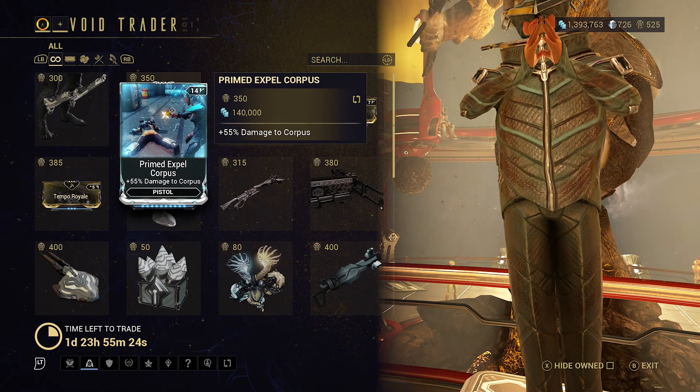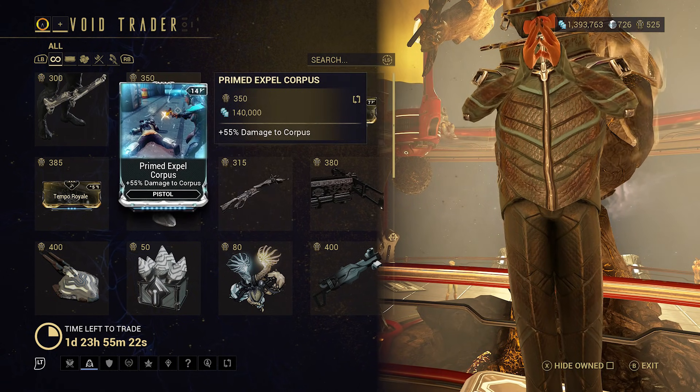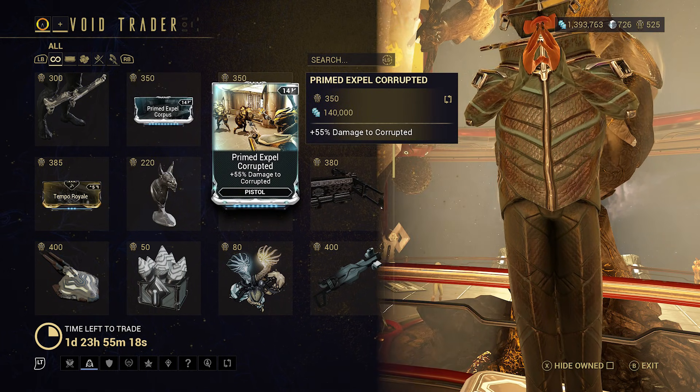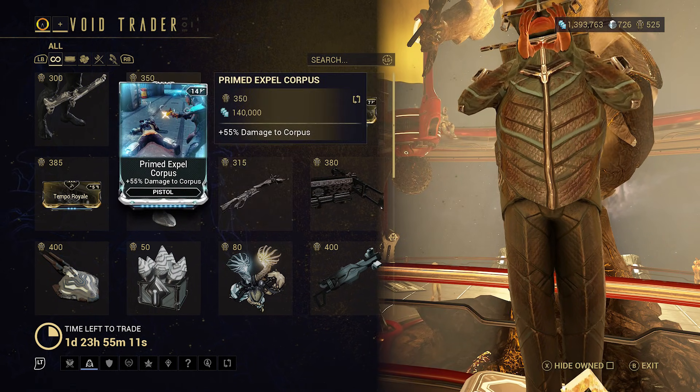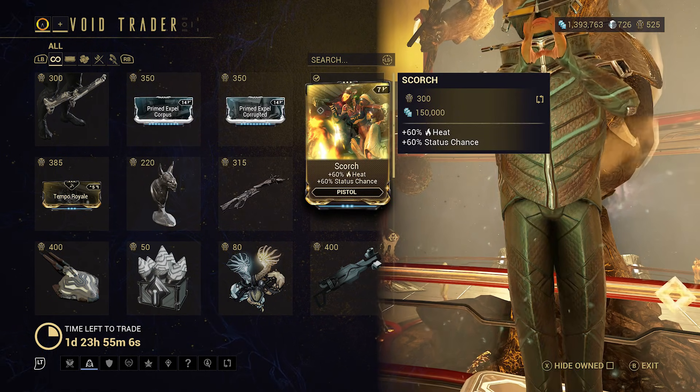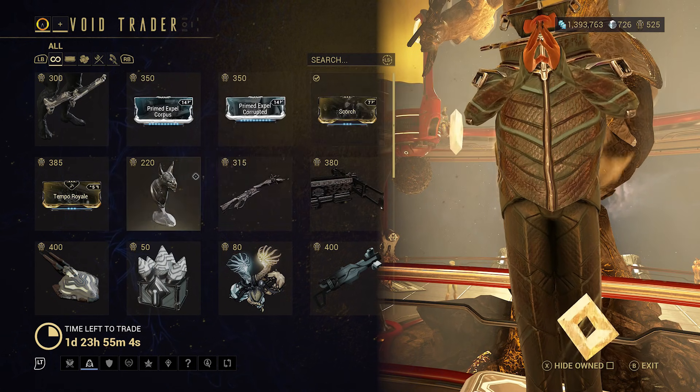Primed Expel Corpus — 55% damage to Corpus, pistol. And same thing but for Corrupted — so Primed Expel Corpus and Primed Expel Corrupted. Scorch — 60% heat and status chance for pistol.